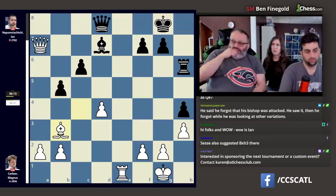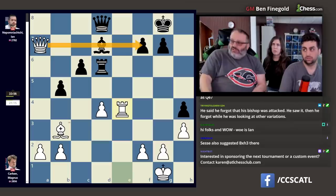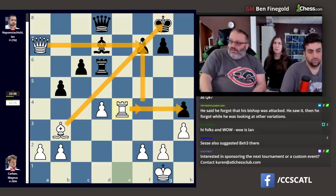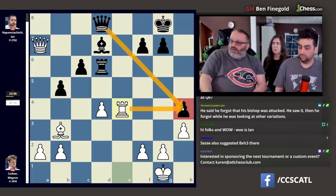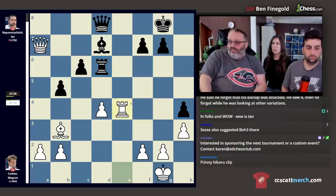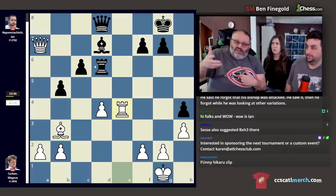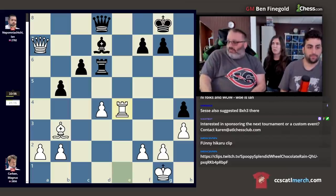Jan correctly played bishop e6 because all these endings are losing — white has tremendous pressure on everything. Jan correctly realized queen endings are best for black because of perpetual check, and that's what he did. Magnus is forced to take everything. Now if black can perpetual check, that would be good.